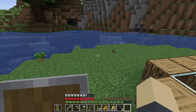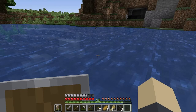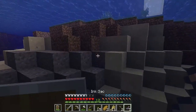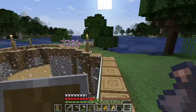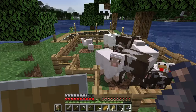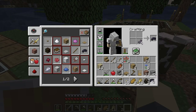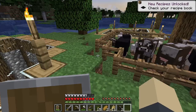Let's make a new iron pickaxe and sacrifice this old one. Something killed a squid - we're gonna take its ink sacs. We can have black sheep now! Bah bah black sheep. Do I have to turn it into dye first? Black dye - interesting, yes we have black sheep!